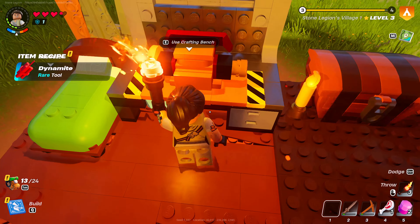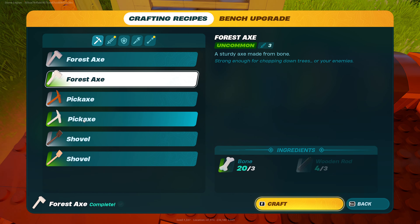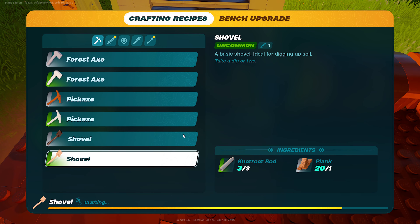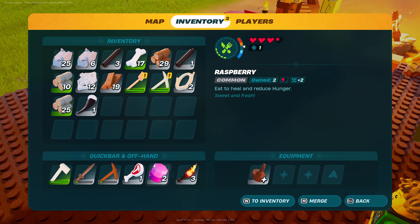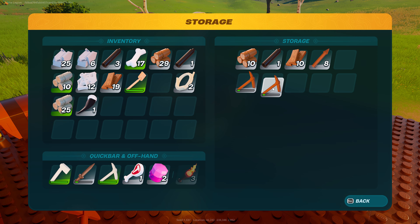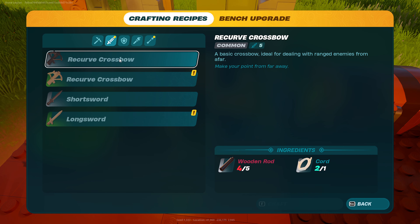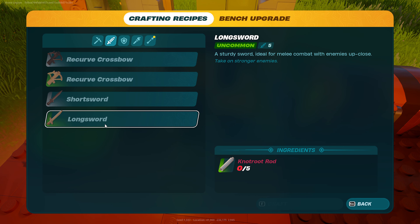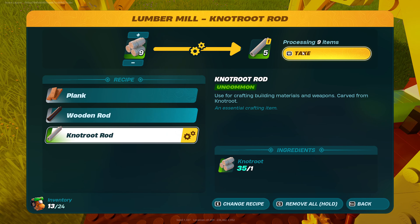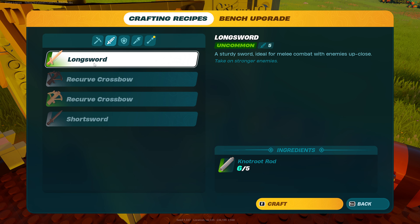Now we're going to also make the pickaxe, which we haven't been able to make. And might as well make the shovel since we've never made a shovel once yet. This is good stuff for us. So we got the pickaxe here, and then we got the sword here. Should we make another sword? Probably. Oh, there's a better sword — yes, even better! Probably does a little bit more damage and stuff. Can't say no to that. Was it six or five? I don't know.